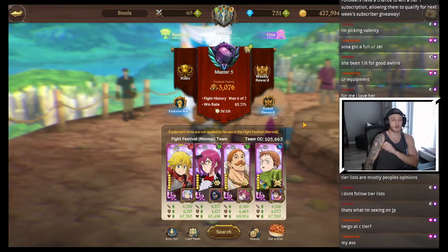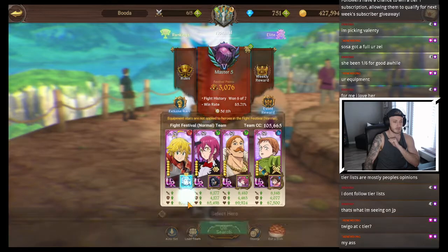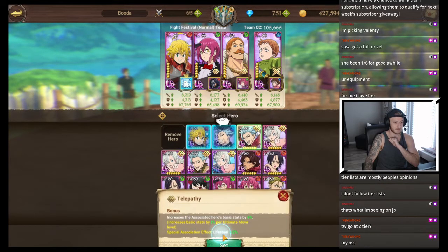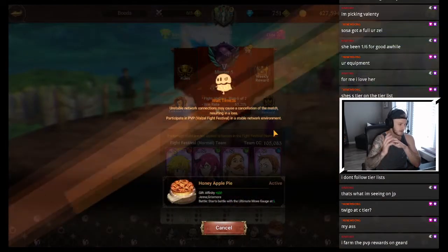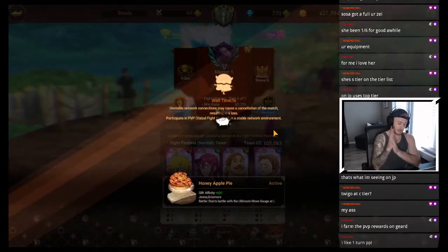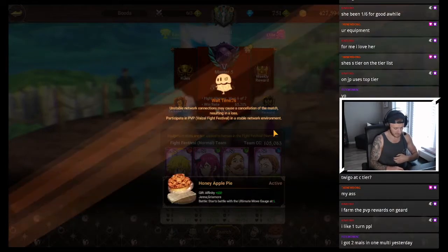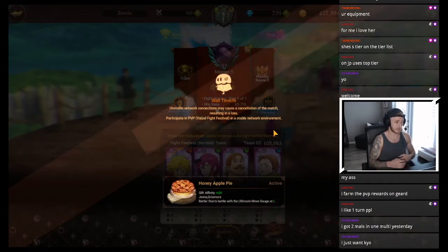Here's our team we're going for — a little ult rush with the new green Gother. Let's see what kind of damage we can do. Let's jump in it, farm the PvP. Rewards on Geared? Goddamn, Ken. I mean, you've got the account for it. I've got a while to go until I can do that. Two Mize and one multi yesterday. Kiyo would be a nice pull — he definitely would. Still got some tickets to farm, so there is hope.